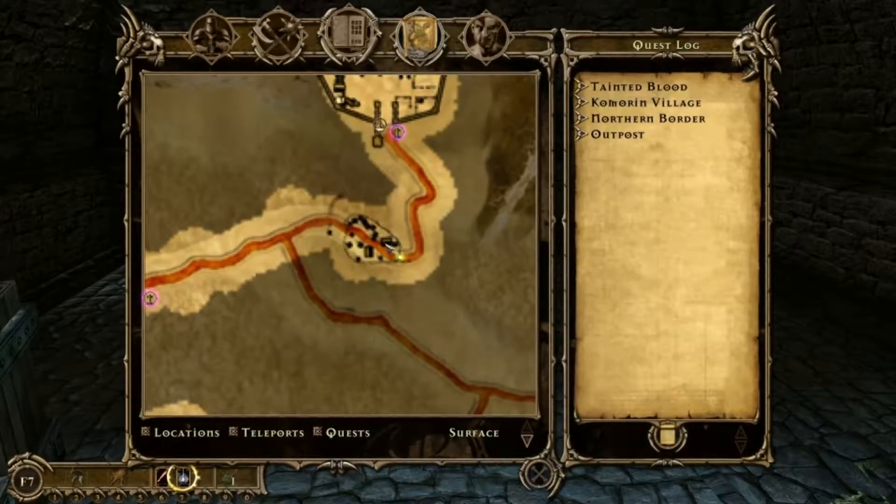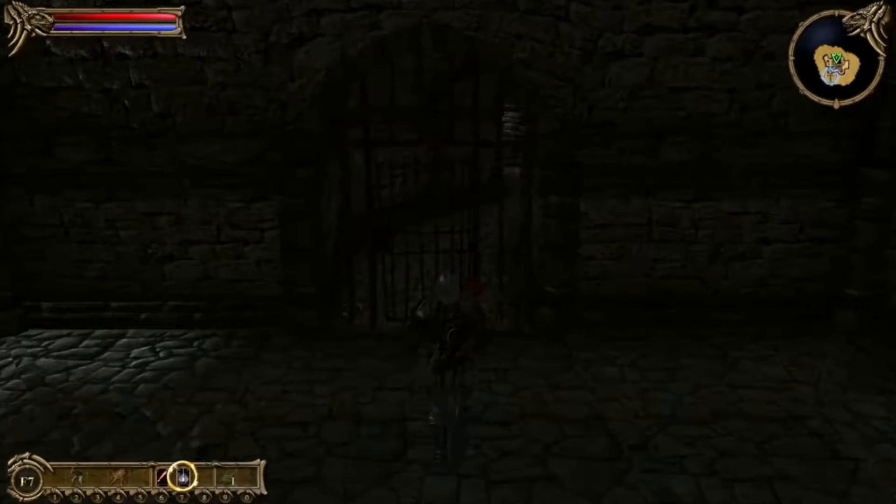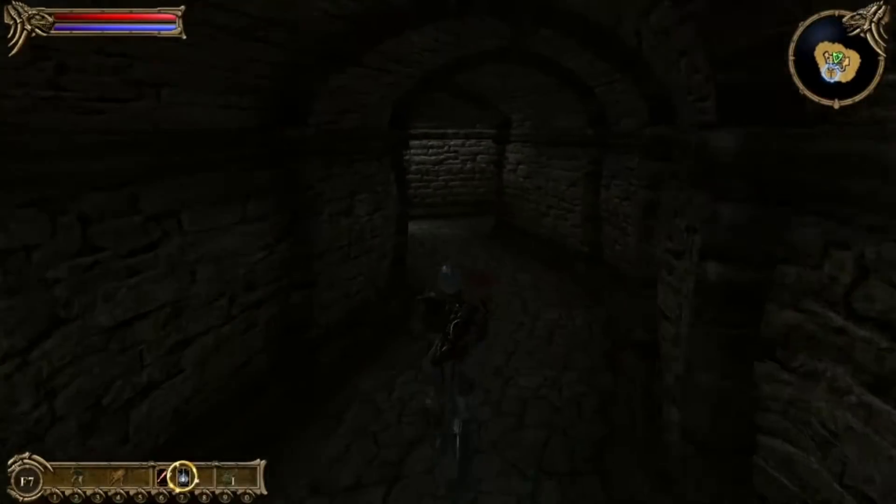I looted that building right here — that's the only lootable building in this outpost. I went in there and stole some stuff, and now we're about to progress. So without further ado, let's get going.